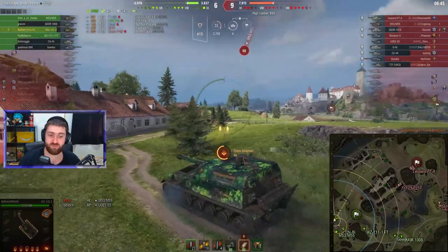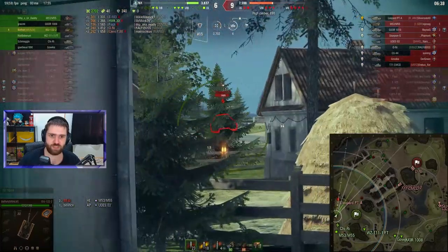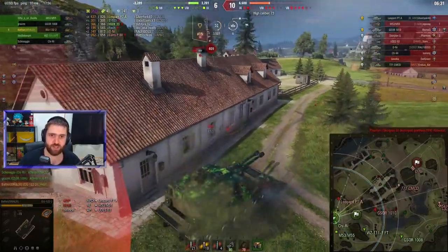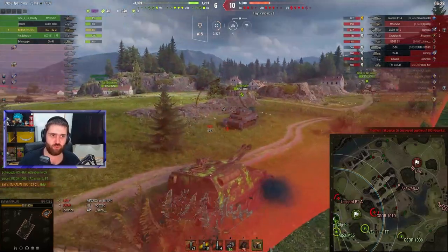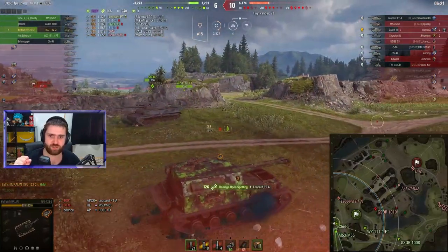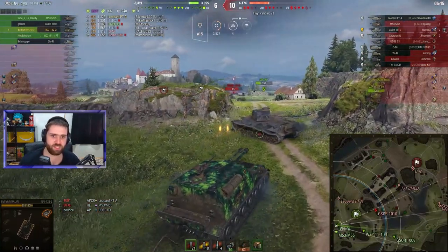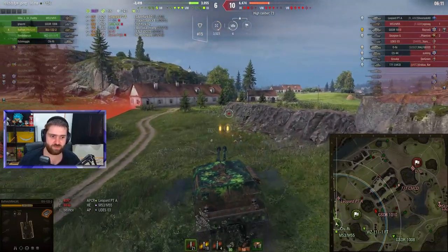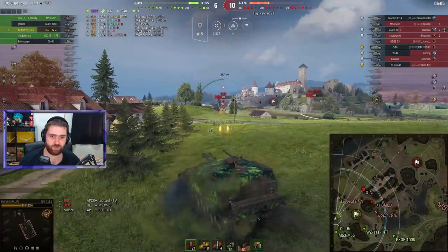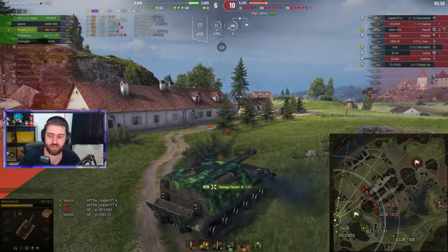There's the Leopard PTA — we do need to do damage quickly. Putting two shells into the Leopard PTA for 825 damage. Luckily the artillery puts one in as well. The Leopard PTA is at 487 HP — we still need two shells unless the Chi-Ri actually gets a shot in. The Chi-Ri does help, but now the T-103 is trying to get us from the side. Luckily the WZ-111 FT is there to stop them. The Leopard bounces off us but we miss two shots against the tier 7 Japanese heavy tank — this is bad.